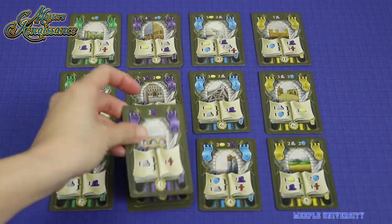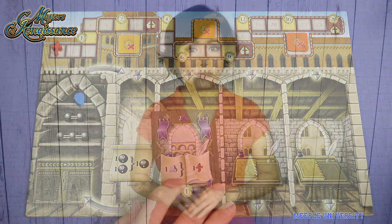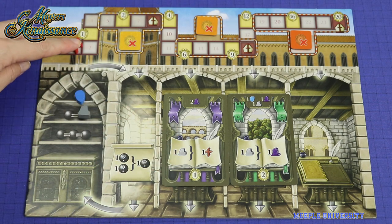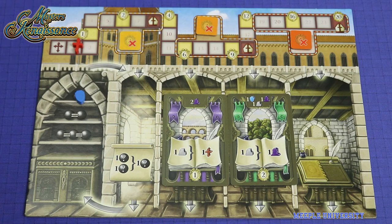2. Take a development card from the common area and place it in one of your 3 spots on your player board. 3. Activate your production on your built buildings, and these can advance your faith track or gain resources, which you can place in unlimited storage space.